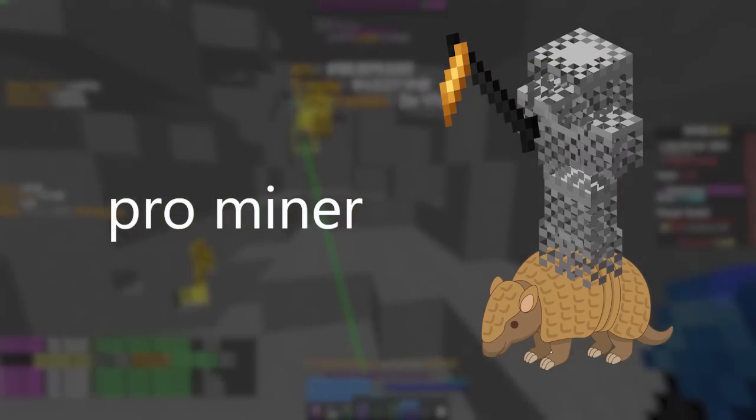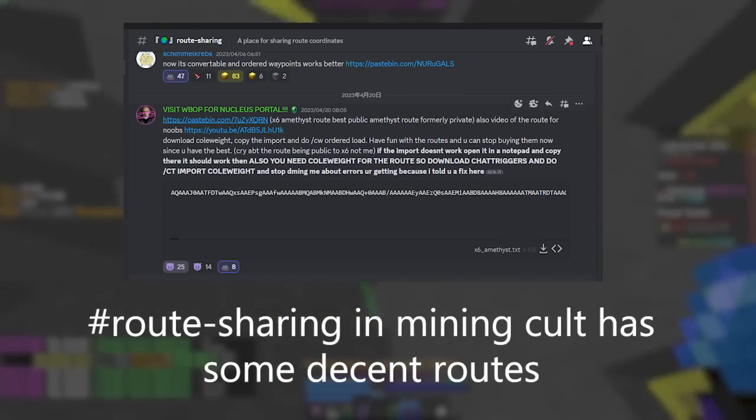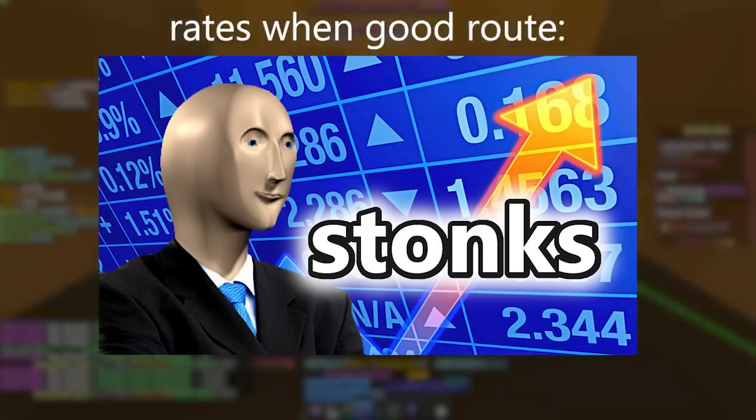Once you've mastered the basics of dillo mining, you want to move your focus to your route. I'm not an expert at route creation, so I can't provide footage, but I do know that optimizing your route can significantly boost your mining rates. Just using a different route made me go from 60mph to 90mph. The better your route, the more you make.